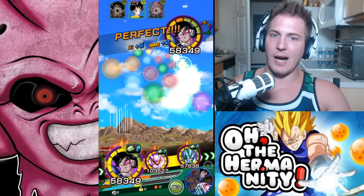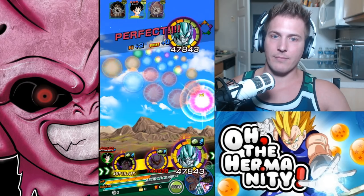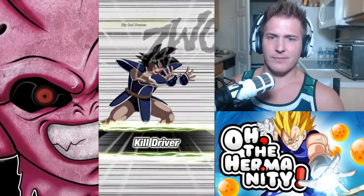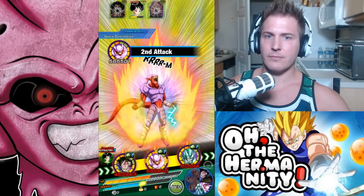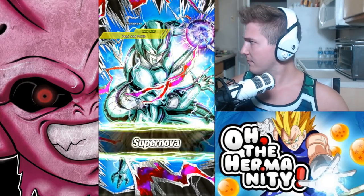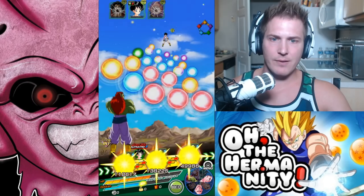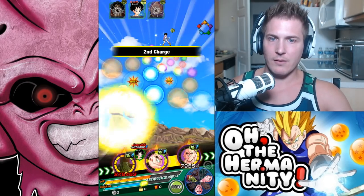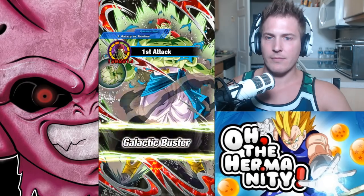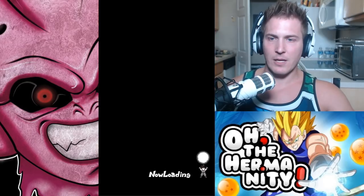Typically, you want to be using only two items per round. If you're using more than two items, you might as well just restart because you're not going to win. Nice dodge, Turles. She survived. That's okay. And we'll get some health with these rainbow orbs. See you, Videl. Alright, let's move on to round two.